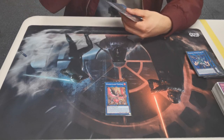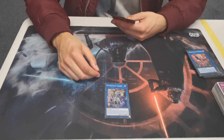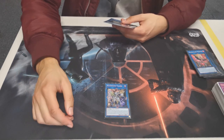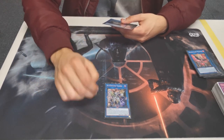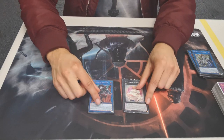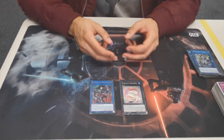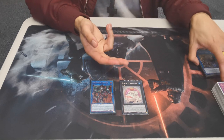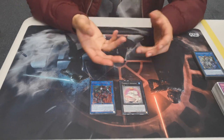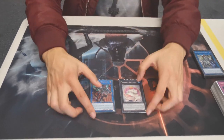For the more toolbox-y cards: we have Nightmare Toadally Awesome — sometimes you just need to bounce some stuff. Accesscode Talker is really easy to make in this deck and you can win games so quickly with it — everyone knows what it does, so why not play it? And then two Toads — one is a placeholder while I wait for the second to arrive. Toad can also add back your Marincess pieces when it dies because it searches any Water monster, and it's an Omni Negate that sets the card. What's not to like?